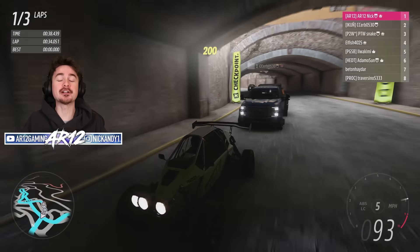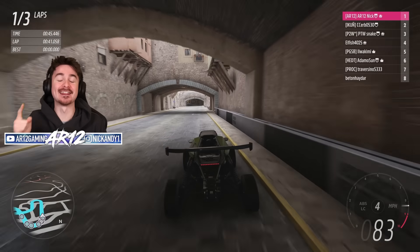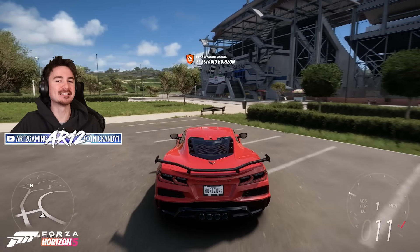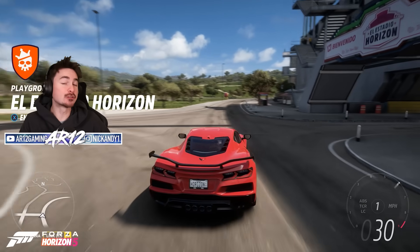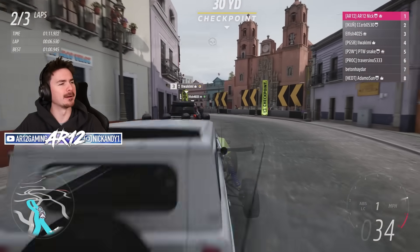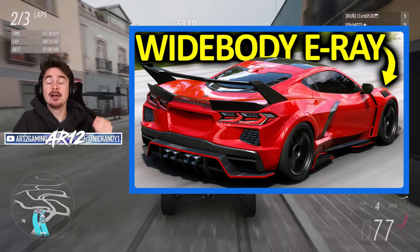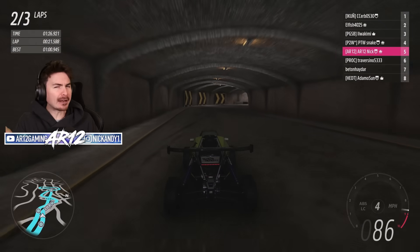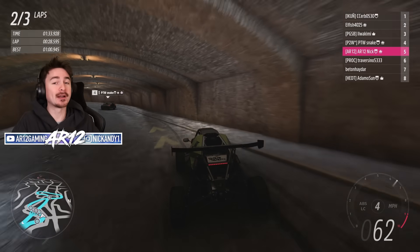Let's jump into the new update and start with the festival playlist. There are eight cars you can unlock this month. First up is the 2023 Chevy Corvette Z06, which you can unlock by getting 20 points in the summer season. I absolutely love the new Z06 — it delivers supercar performance without the supercar price tag. I'm also interested in finding out about the E-Ray, which has a really cool wide body in Forza Horizon 5. Subscribe if you want to see that video.